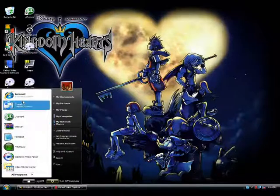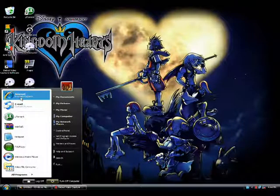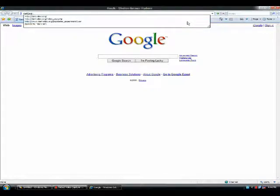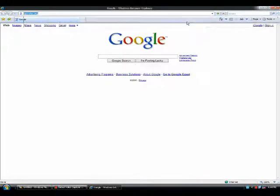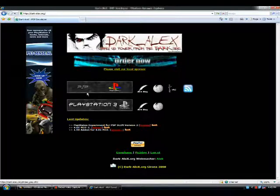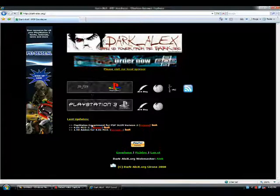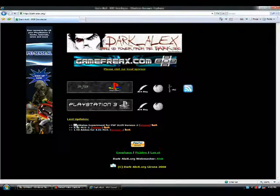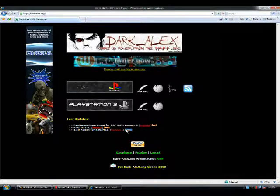First, press Start and open your internet browser, then type in the address. You'll see the latest updates listed — we don't need the first one, we don't need that one either; we need those two.